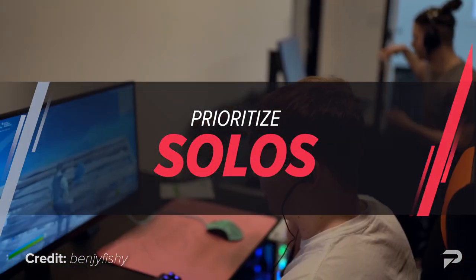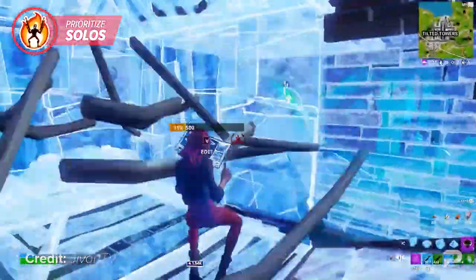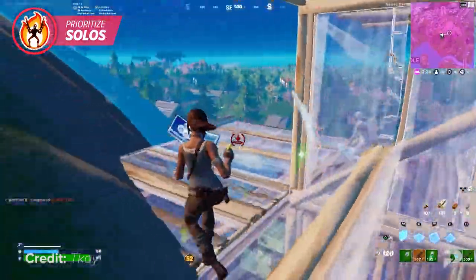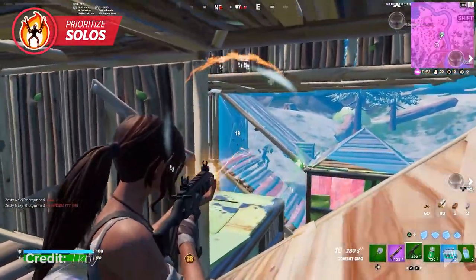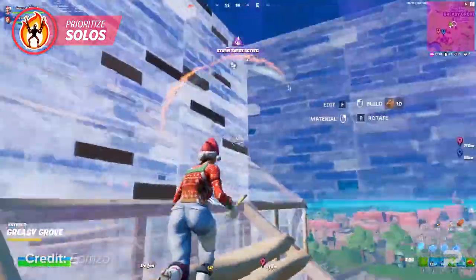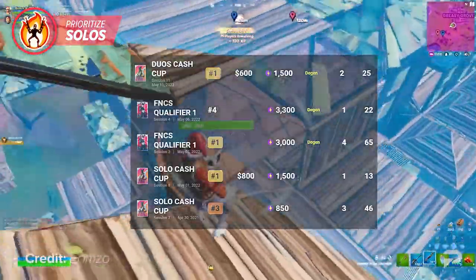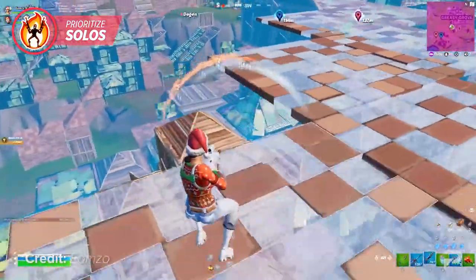Another great way to get your name out there and find solid teammates is by prioritizing solos. If you don't already have achievements and PR under your belt, it can be pretty difficult to find teammates at your skill level. To combat this, focus on your solo gameplay by grinding solo cash cups to earn PR and build your resume. A lot of pros made a name for themselves by placing well in solo events — for example, Iomzo, the leader in PR rankings for the NA East region, made his debut by placing in the money in a handful of solo cash cups, which quickly allowed him to partner up with more equipped teammates in trios and duos.